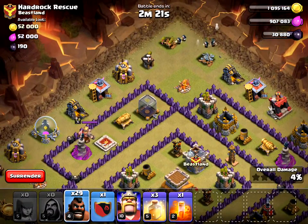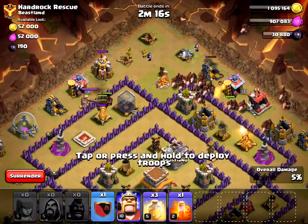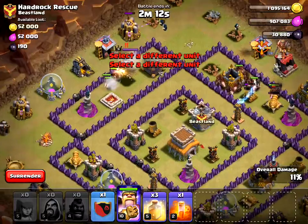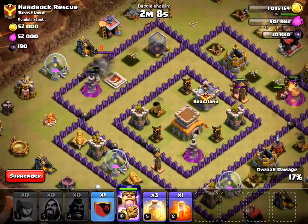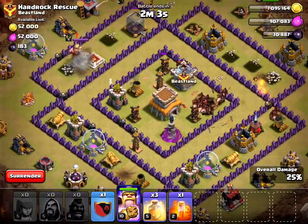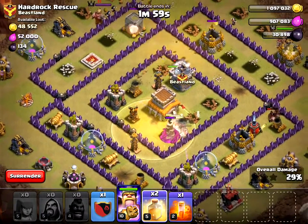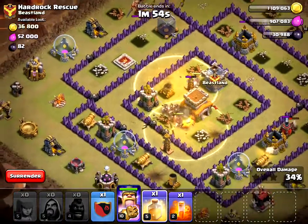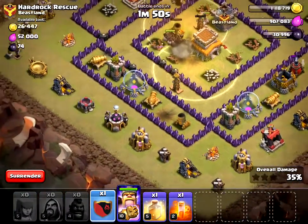Now I'm sending in my hog riders. Like I said, I know there's one giant bomb near this wizard tower. They actually didn't go that way. Okay, I'm going to send my heal spells in over here to protect these guys a little bit, another one here to protect these guys a little bit, and I'm going to send this one in too.